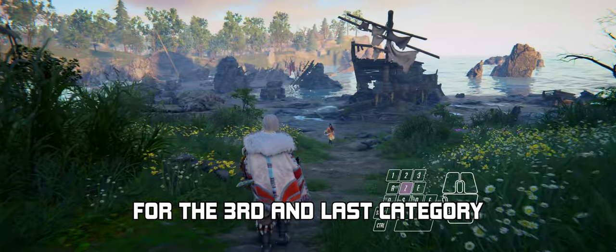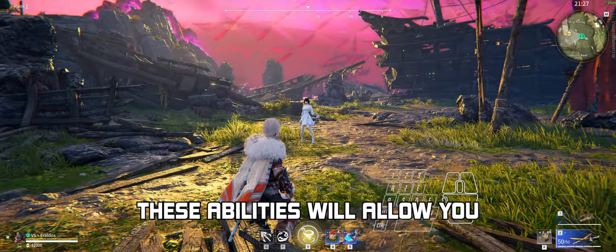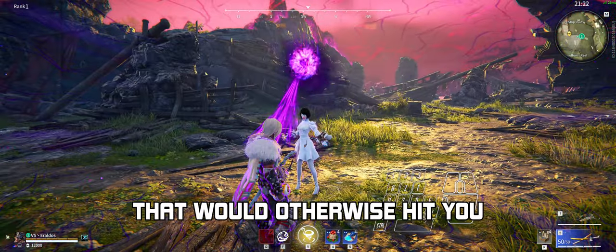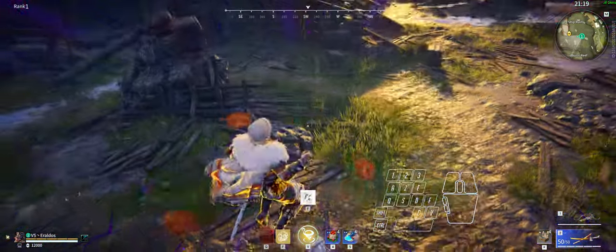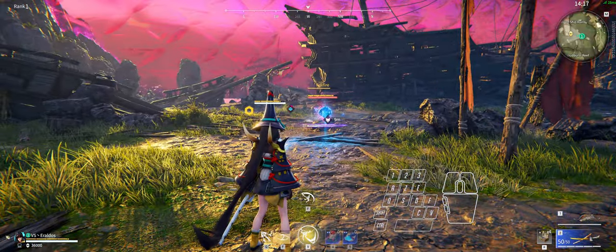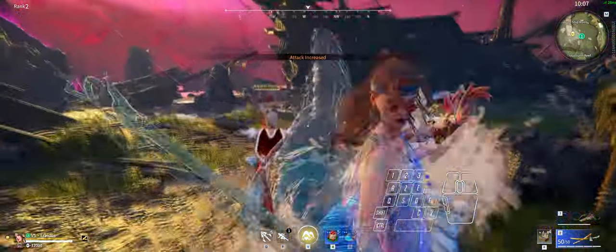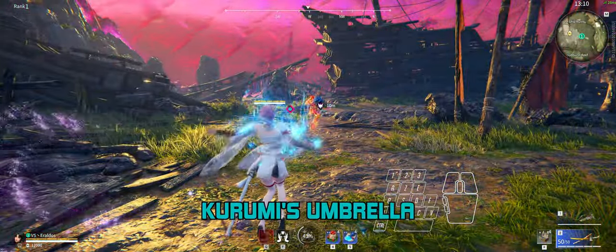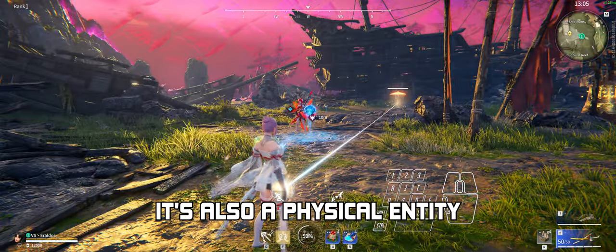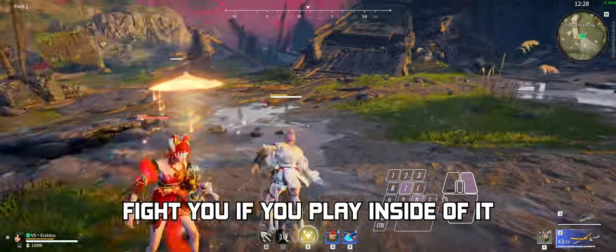For the third and last category, we have the True I-Frame abilities. When used, these abilities will allow you to completely disappear and avoid ultimates that would otherwise hit you, like Viper's, Tessa's, and Valda V1. And don't forget to use Gurumi's Umbrella as projectile and grab protection — it's also a physical entity, which means it will attract melee assist, making it even harder for your enemies to fight you if you play inside of it.